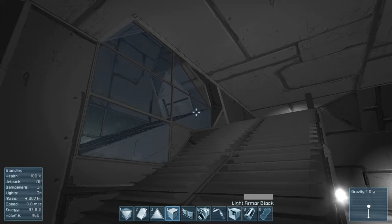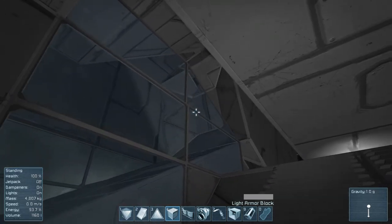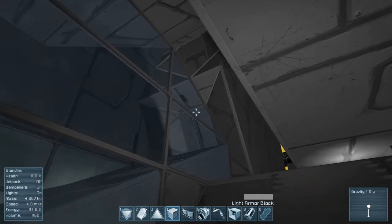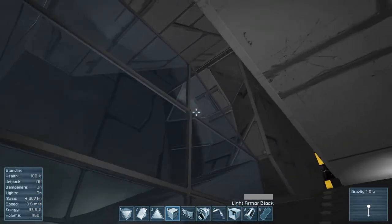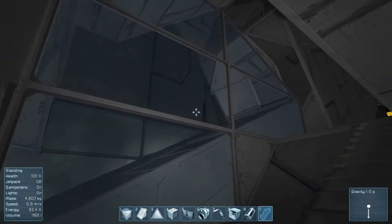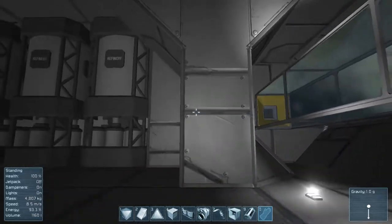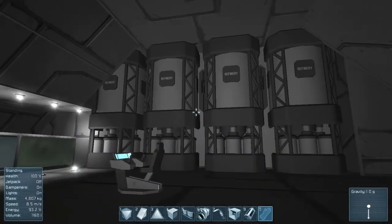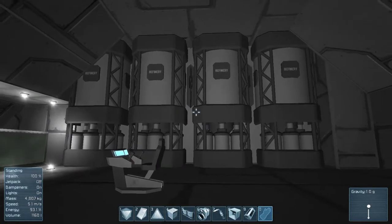This is a big wheel that serves no real practical purpose except looks. The ore is pumped down on top of it and put down here in batches. From here it is transported to the tube, into a connector and then into the refineries. There are 8 all in all, could probably do less but yeah.